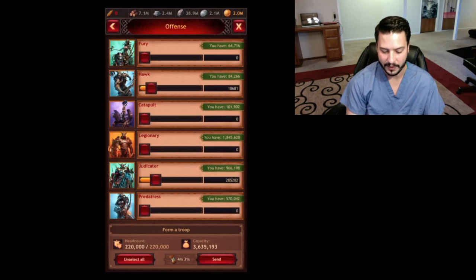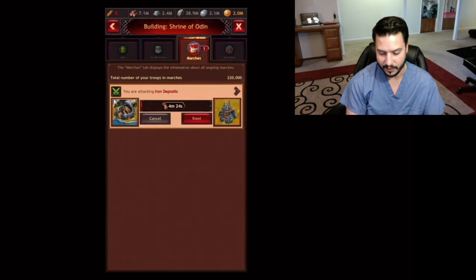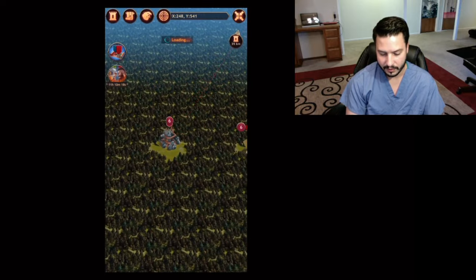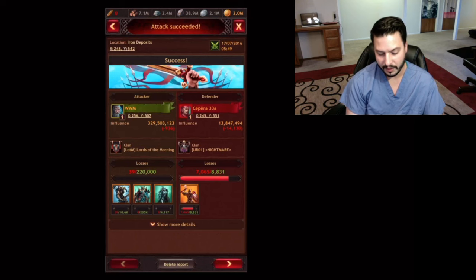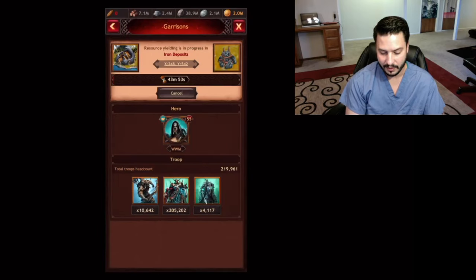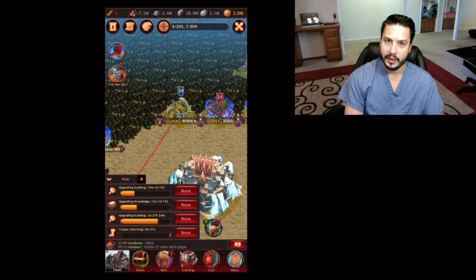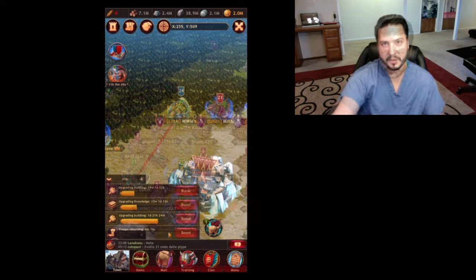So let's go pay him a visit. I'm going to boost this down because he might be watching. Got him. He's just mining with one troop, which is what he should be doing — but nobody should be mining during kingdom versus kingdom. Some people will put their entire army in there to hide them, so if I happen to be there anyway, I'm going to take a look and see who I can hit.